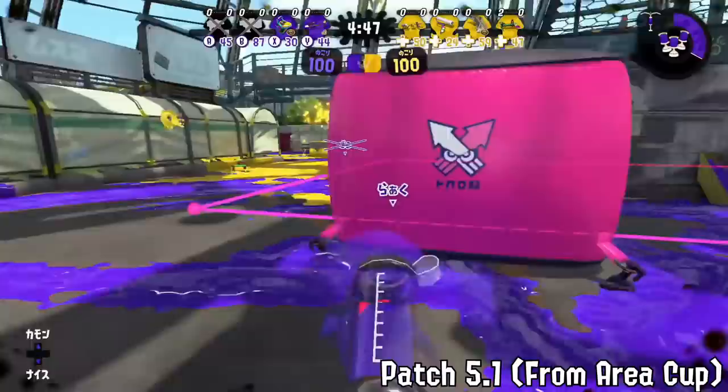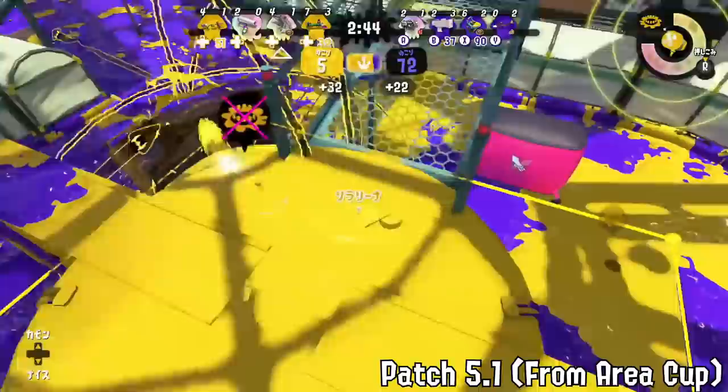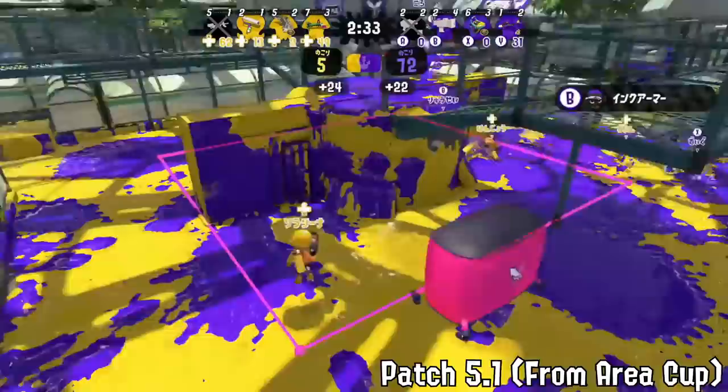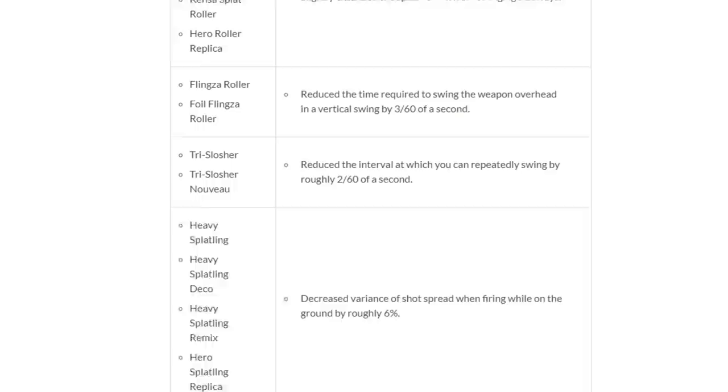Nerfs went to L3 for Turf War, L3D for the main game, Bamboo for its missile output, Soda because it was pretty good and getting more uses, Tenta Cam Umbrella because it was still being used a bit. The meta after this is extremely similar to 5.0 — a little bit less charger, a little less Bamboo, a little more Ballpoint, a little more Tenta, and a bit less L3D. Mostly just some backline swapping due to charger nerfs and more Tenta because there's a bit less Inkjet and Baller.